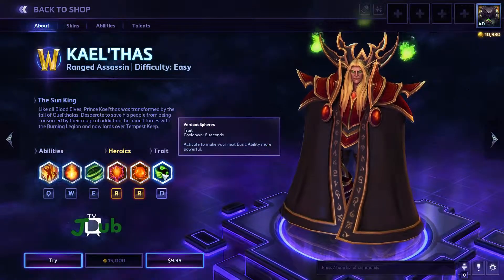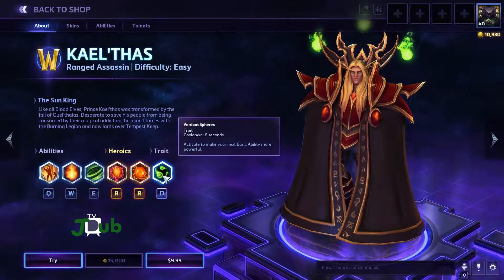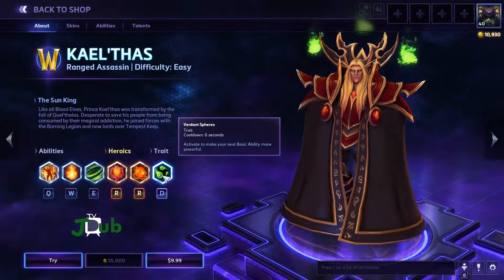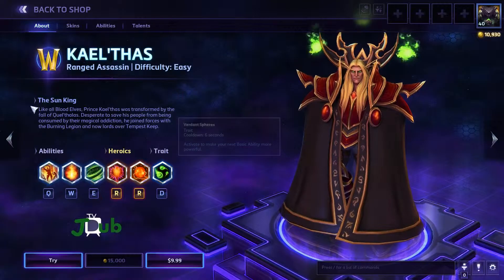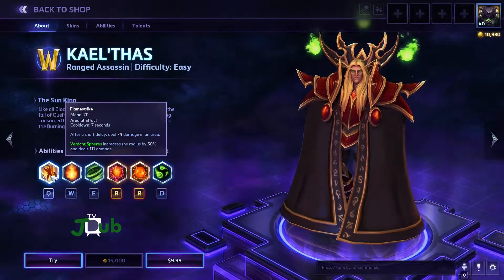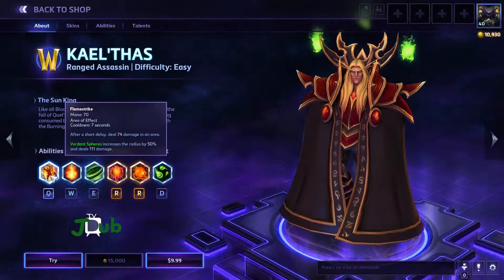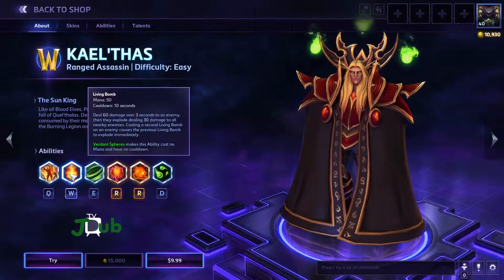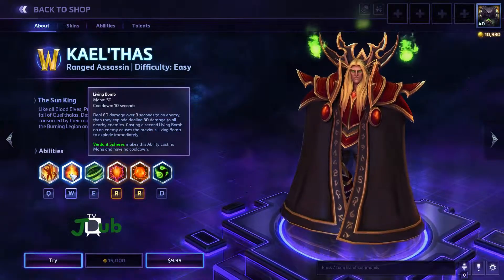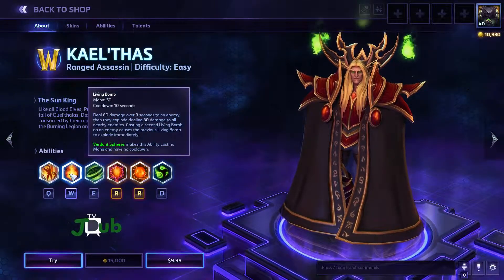And then his Combat Trait, which actually applies to some of his abilities — I was going to cover this first before swinging back around. Activate to make your next basic ability more powerful. When you activate his Flamestrike tooltip, it increases the radius by 50% and deals 111 damage. If you activate it for his Living Bomb, it makes his ability cost no mana and have no cooldown. That seems pretty powerful.